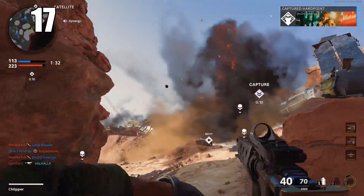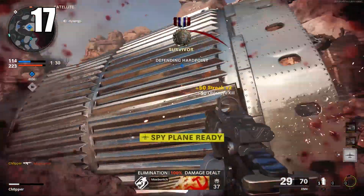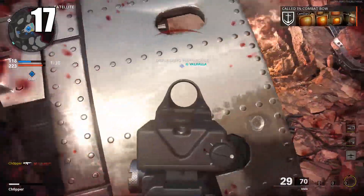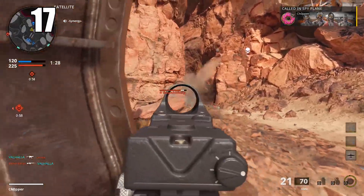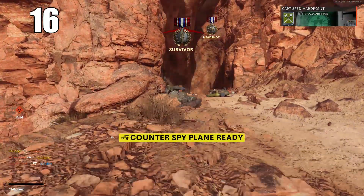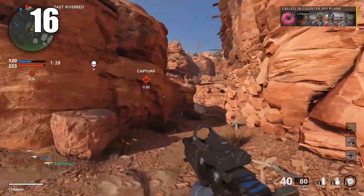Number 17: friendly map indicators of when your teammate dies are very precise and accurate. Knowing exactly where your teammate died is extremely useful for inferring where your enemy might be and what they might be using. It seems like a minor and mundane detail, but I promise it's a lot more effective than it seems.